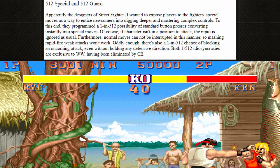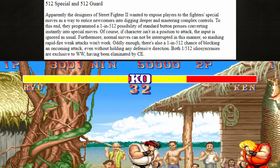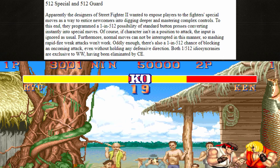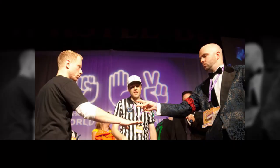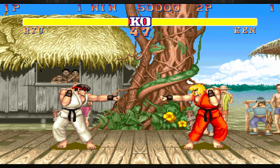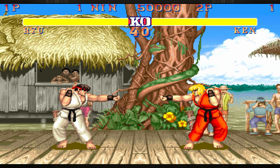The World Warriors had randomized factors for many of its mechanics — random damage, random stun, a 1-in-512 chance of performing a special attack with a normal attack, and a similar chance of blocking an attack without holding backwards on the control stick, amongst others. Between World Warriors and Super Turbo, most of those random elements were either toned down or removed, because random, non-standardized factors mess with competitive play. And after Super Turbo, they were generally removed from Street Fighter altogether.